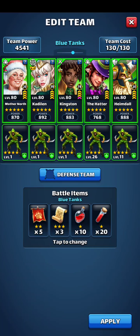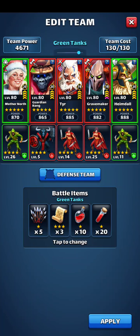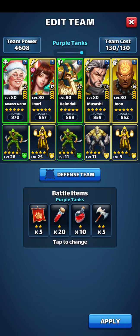This is my team for blue tanks — I just run a green mono. Works pretty well most of the time. As you can see, I'm a fan of using Mother North and Heimdall as my healers — you'll notice that throughout the whole thing here. This is a pretty good team for red tanks. I don't find many red tanks lately, but green tanks I find a lot of, and purple tanks — dark tanks — I find a lot of those too.